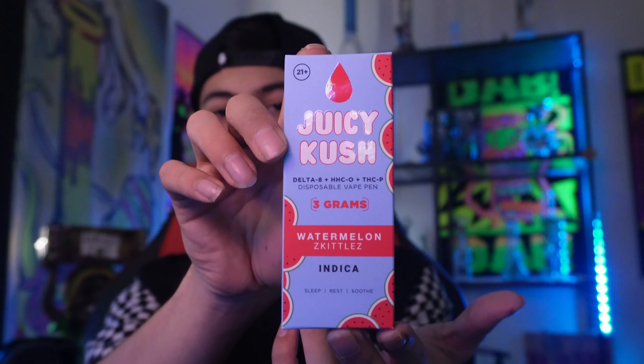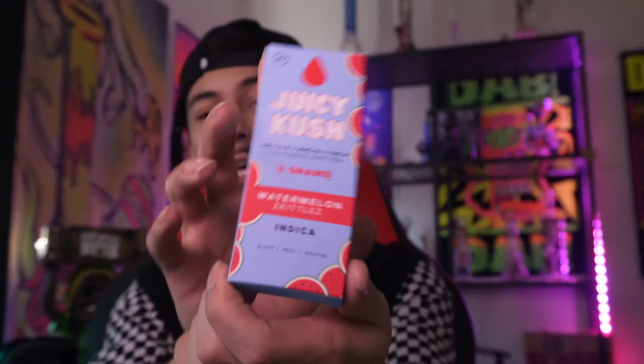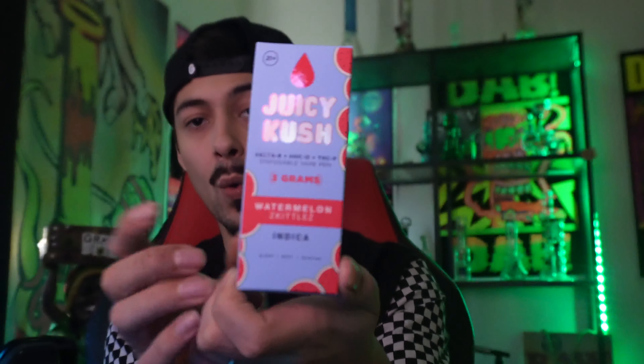Which is trying out these beautiful products. This is called Juicy Kush — Delta 8 plus HHC plus THCP disposable vape. This thing has three grams in it. That's the first one I've seen with three grams inside. All the others I've seen are like two grams, a gram, half gram — this one's got three grams, gotta be huge.